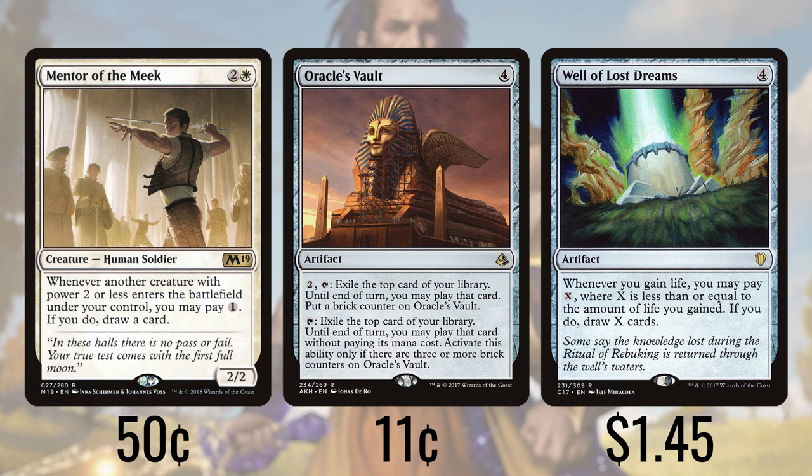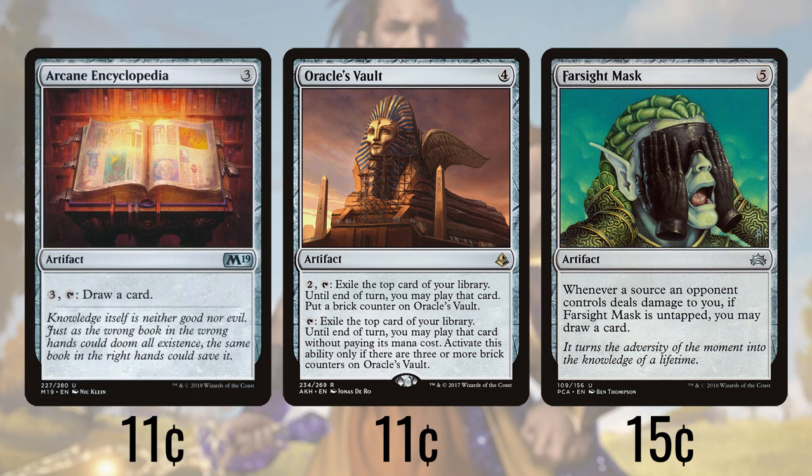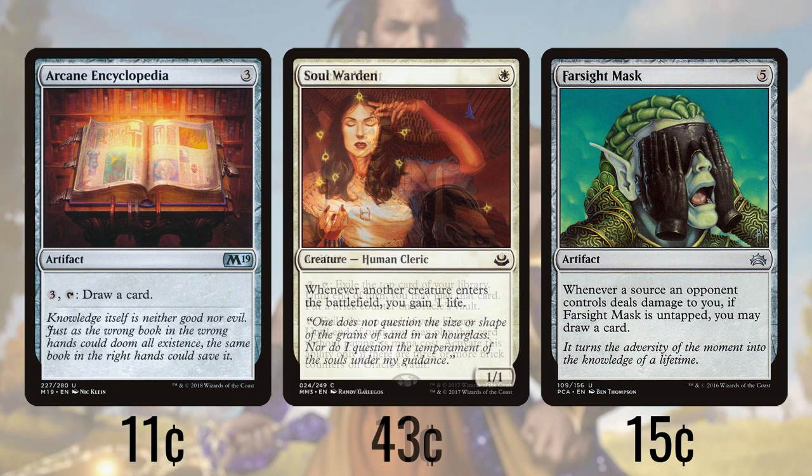Next up is Farsight Mask, an artifact that draws us a card every time we take damage from an opponent's source. There are plenty of strategies in Commander that seek to repeatedly damage opponents, and with our life total we may be a prime target for attacks, so we can reap a huge amount of cards from this effect. Arcane Encyclopedia simply lets us pay three into it and tap it to draw a card.